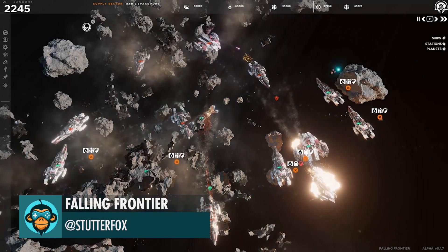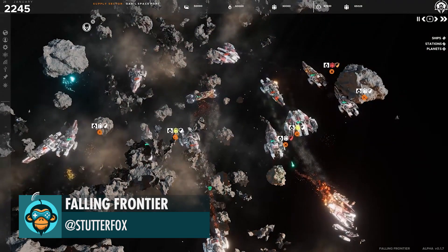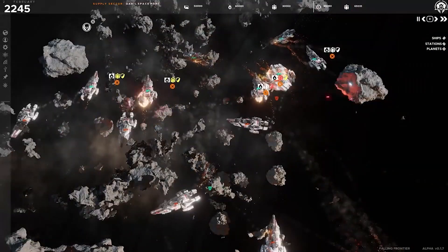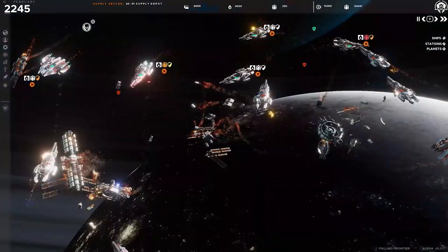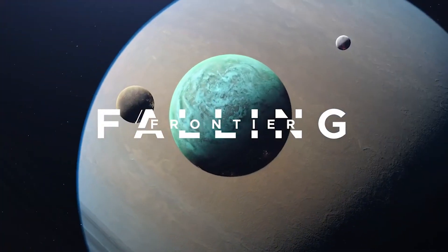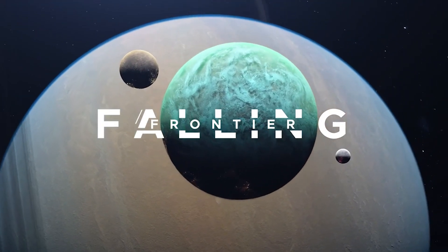A quick video covering some of the features in Falling Frontier by Stutter Fox Studios. Falling Frontier is a modern real-time strategy game that mixes classic RTS mechanics with a depth usually associated with the 4X genre.